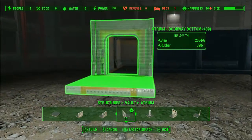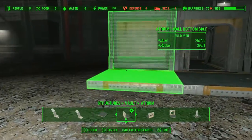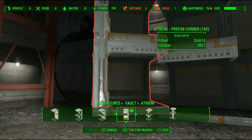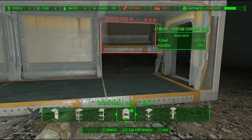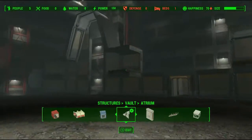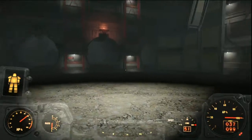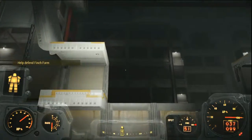I'm going to go ahead and just fast-motion this step. Now that we have the basic shape of our atrium — and this place is gonna be pretty damn big — we want to go on ahead and try to make a higher ceiling in the middle.